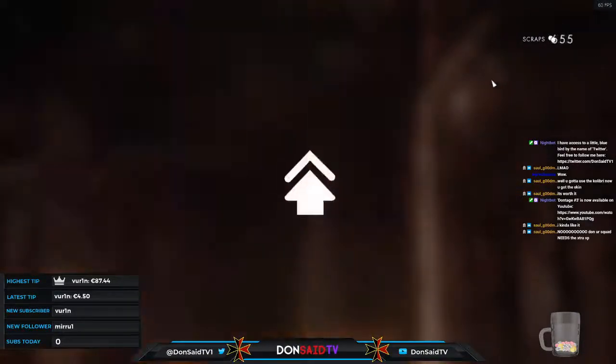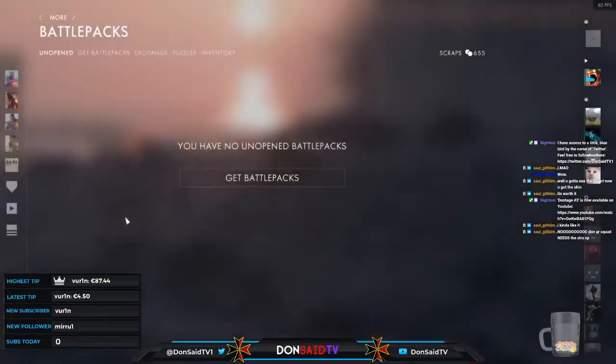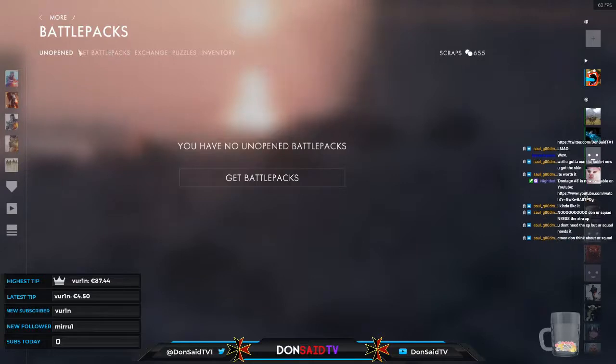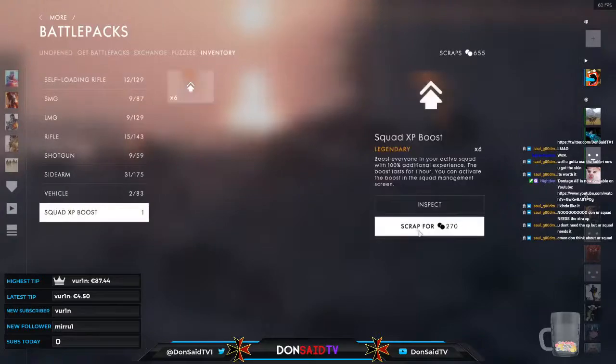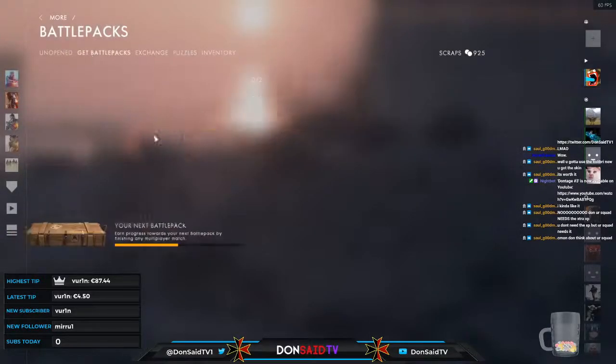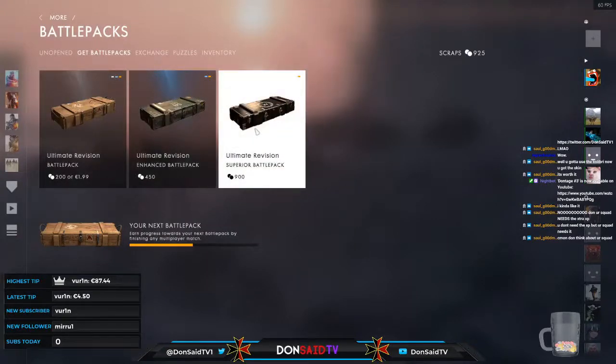Add to inventory. Selling down — 655 scraps total, at 275 a piece for the squad XP boosts. That takes us past one thousand, so I'll sell just one to get myself a final battle pack. I'm holding on to five of them — this one last one will be used. By using these scraps we have a chance of acquiring the Mosin Nagant skin, so it can go pretty nicely.